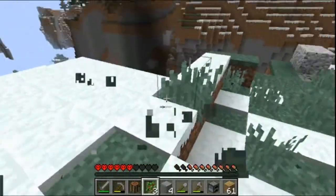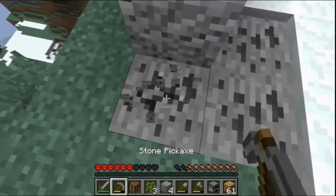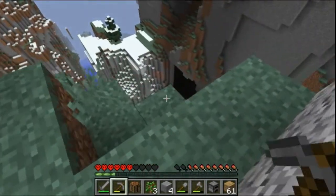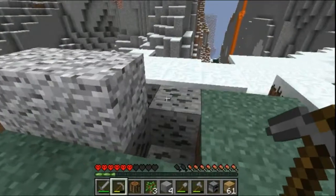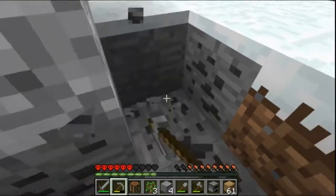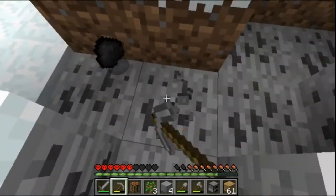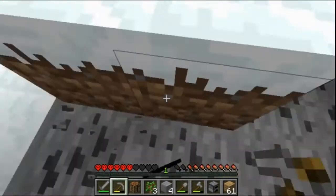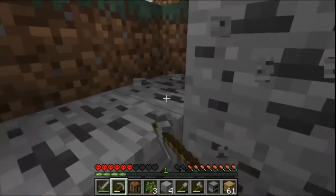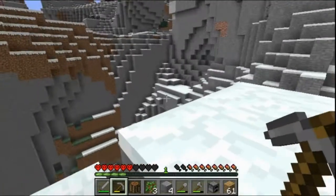I'm quickly realizing that we do not have a stable food source, and we're already two and a half hearts below. Let's get this coal. We need to find a good food source. We've got a river down there. Maybe we could fish again like we did last season. We could probably spend a whole episode fishing, and that'd probably give us enough food to last us the rest of the MHC.